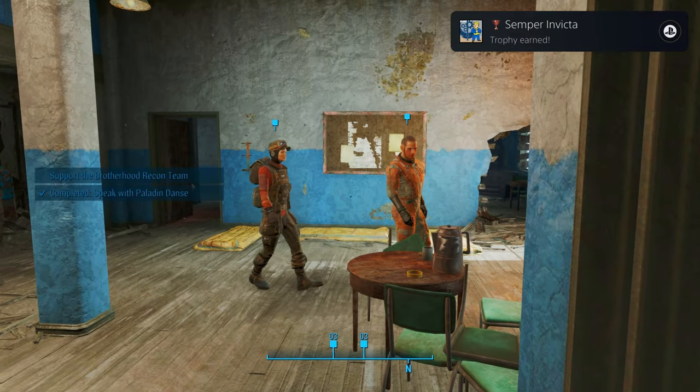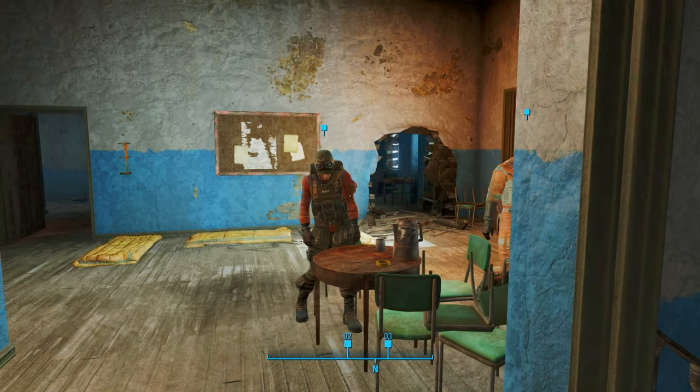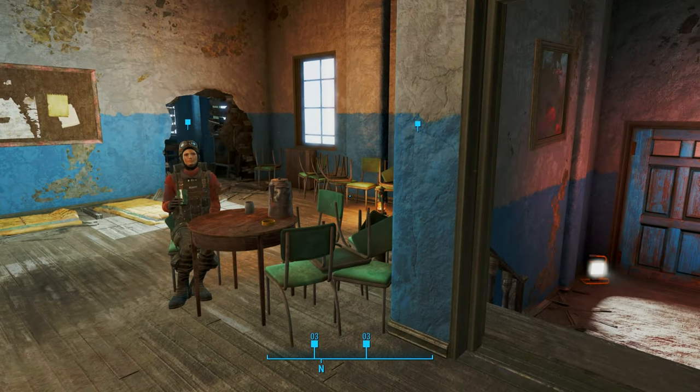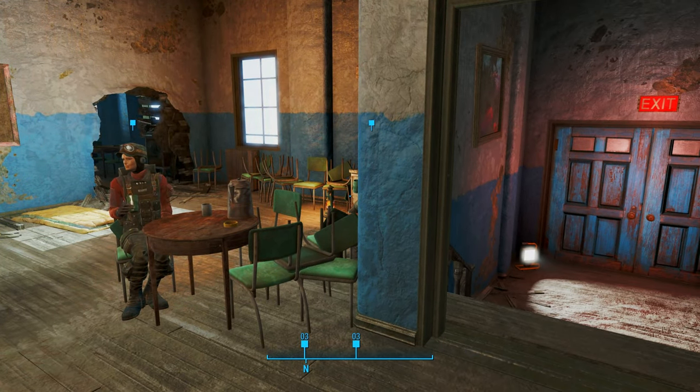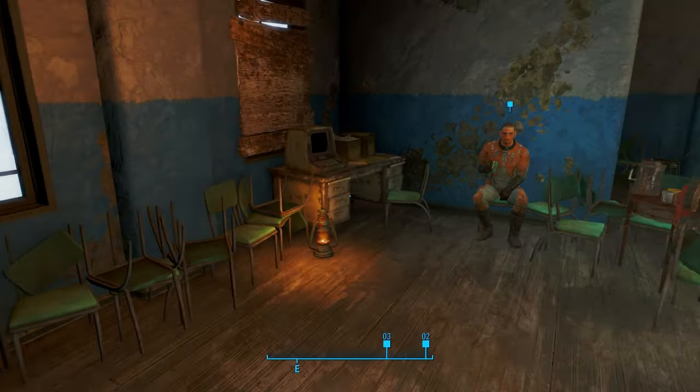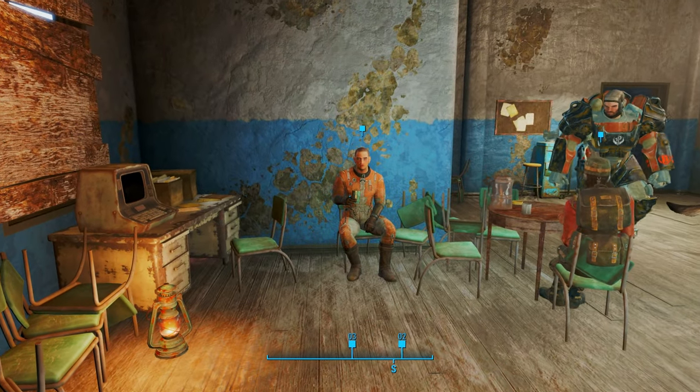So before we report to Rhys — we're not going to report to Halen and get a quest. If you want to, you can, but she's going to send you somewhere completely random and I can't curate that. You're more than welcome to take a quest from her. Rhys will always send you to College Square, which is right outside here, so we're going to talk to Rhys. It doesn't matter which one you talk to — we just got to do a quest for one of them.